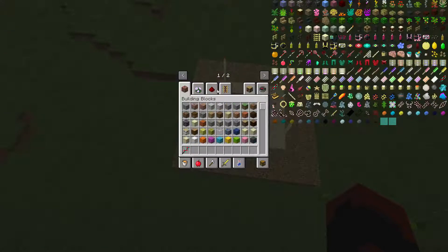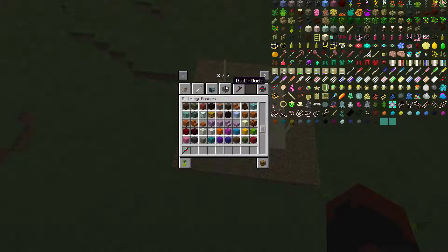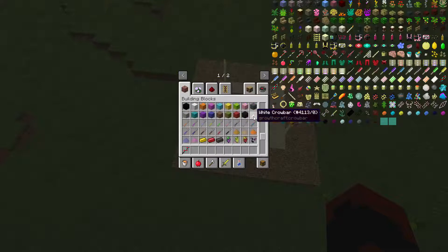As you can see, this is Growthcraft — Community Growthcraft. It's Growthcraft but it's a community version. Same with building blocks. That's so weird.